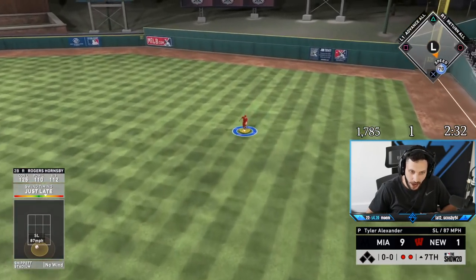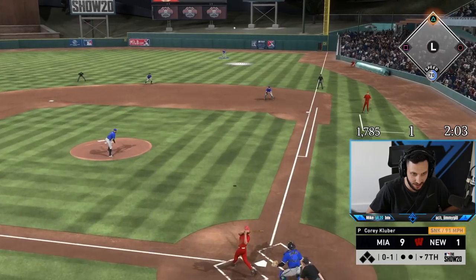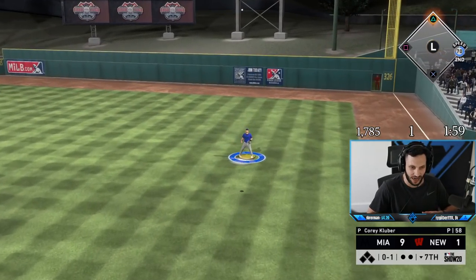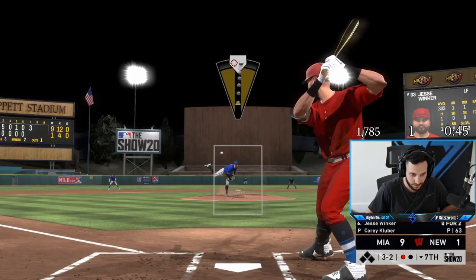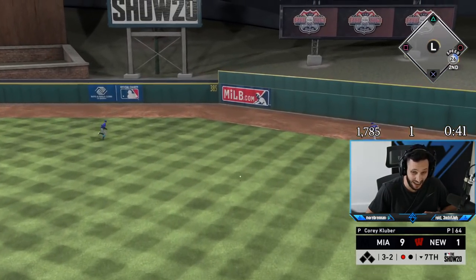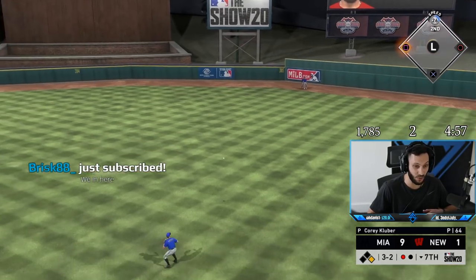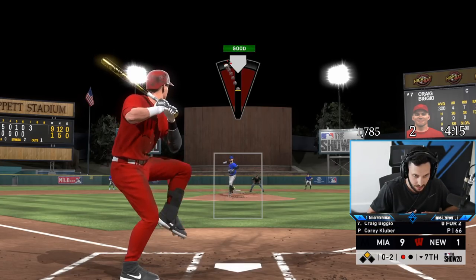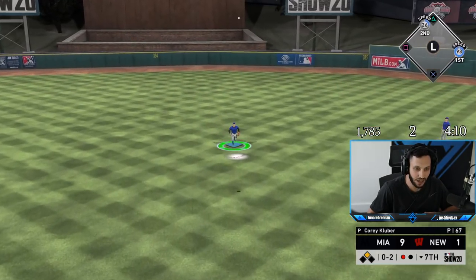Kluber's just out here dotting right now — you just love to see it. That was actually an amazing swing by him because I dotted that slurve. I need to try out Jesse Winker — he looks incredible hitting-wise, at least put him on the bench. I need to dot this. Mickey should make the play and he will.